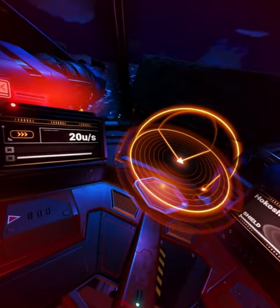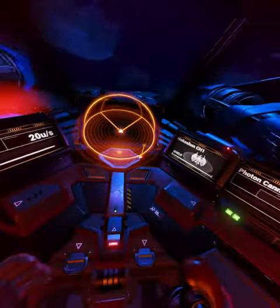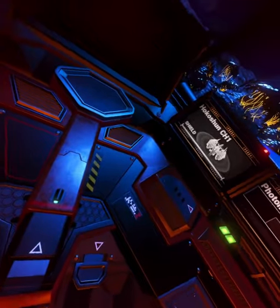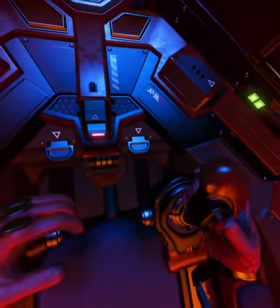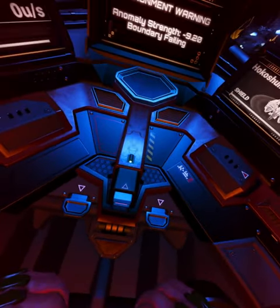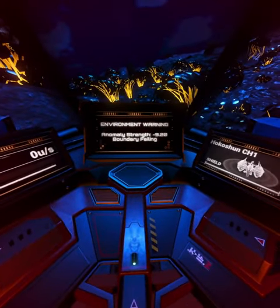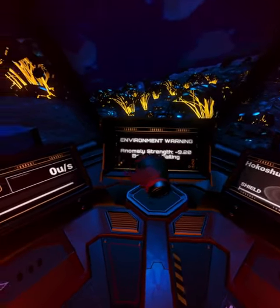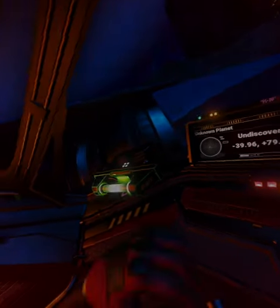Ship has stabilized in unknown atmosphere — looking for a place to land as soon as we can. Automated landing system is still okay. Environment warning — boundary falling. Interesting. We're definitely here — let's go check this out.